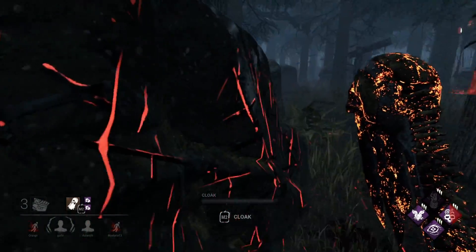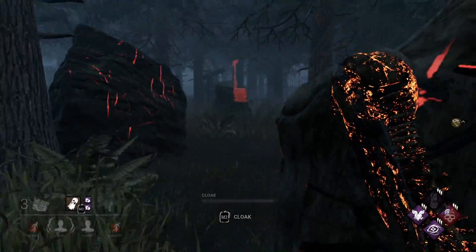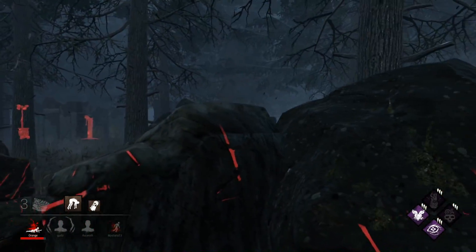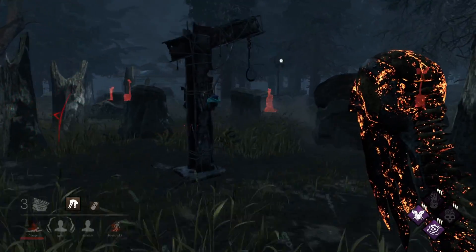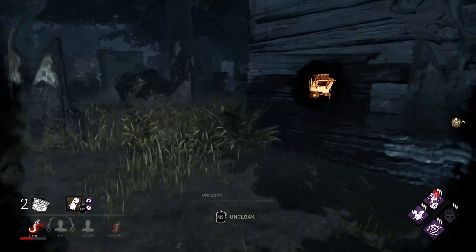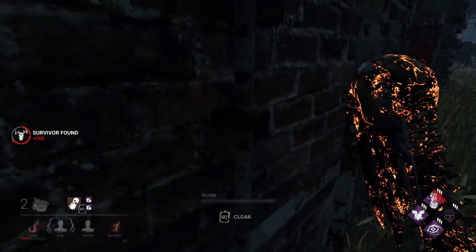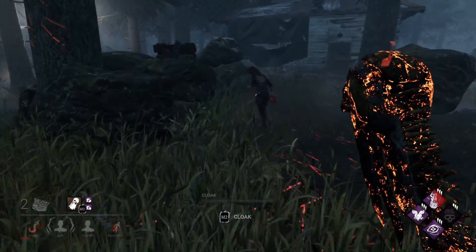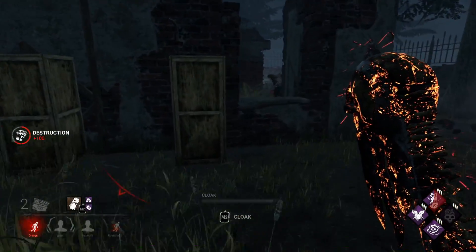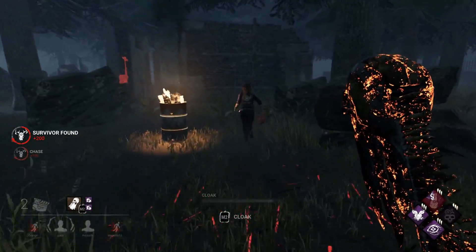The good thing about running Pop on Wraith is that with these Windstorm add-ons you can get the regression without losing all the distance. These guys don't seem to understand you can body block with Wraith — they keep trying to run right through my body. That guy definitely has Lithe. These pallets aren't that strong anymore, they've been heavily nerfed. I see you Jeffrey, I see you. They're on that gen over there — I'm going to hook him real quick and then maybe get over there with Pop.